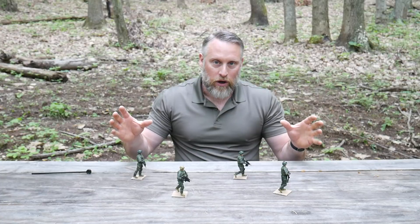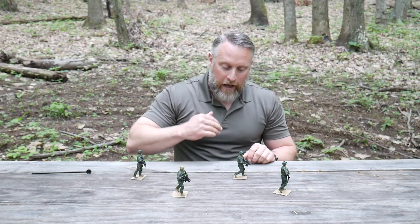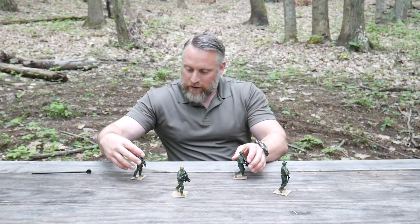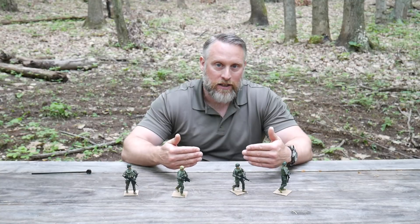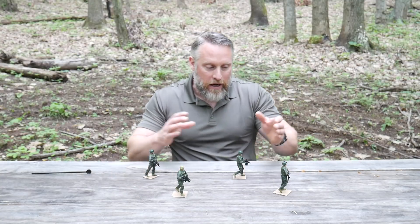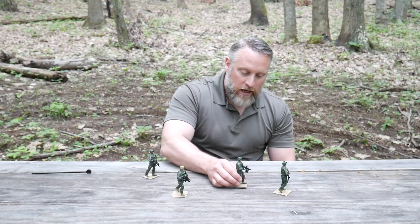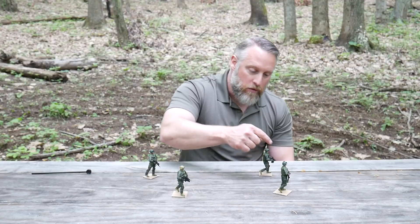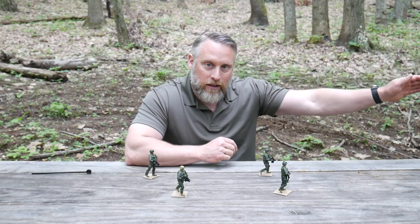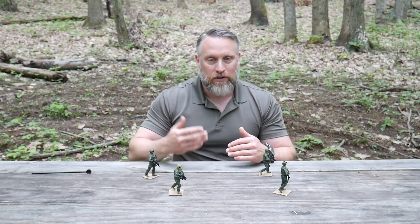The file formation spreads the team out a little more and is better for open terrain. It still has good control, and if contact comes from the right or left, the guys can step into the gap and you've got that online formation again — pretty strong for reacting to unexpected contact. If contacted from the front, the second guy still has to move, but if you're spread further out the angle may mean only a short move before two guys are online addressing the contact, allowing the bravo team to decide where to fill in.